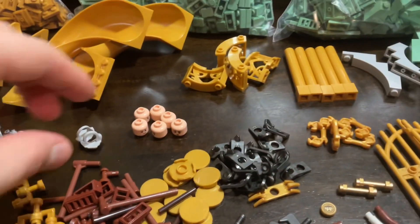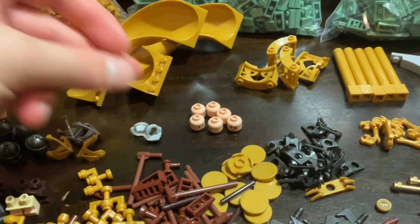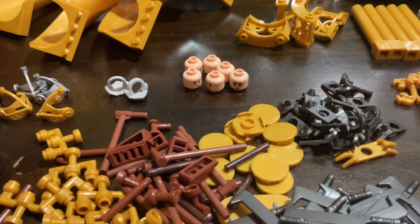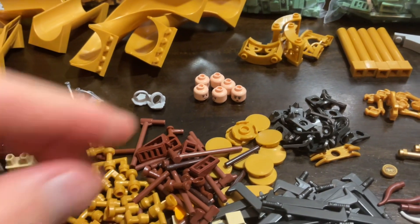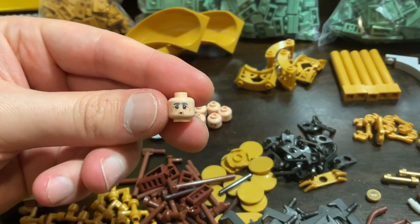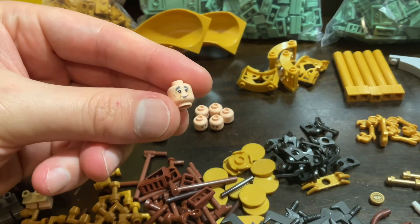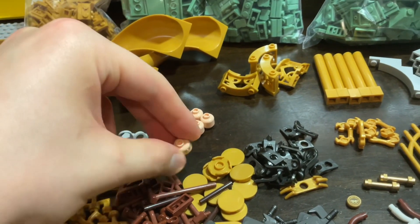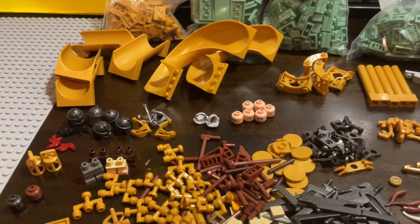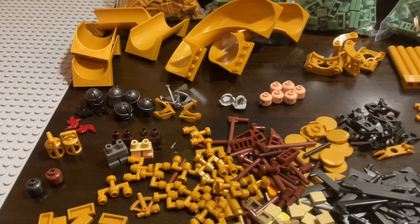I got a couple beards for some dwarves and some flesh heads in case I need them for one figure or another. This one I bought to use as Bilbo, possibly — I just wanted to see what it looks like. But now, of course, we are getting Bilbo, so no need for that.